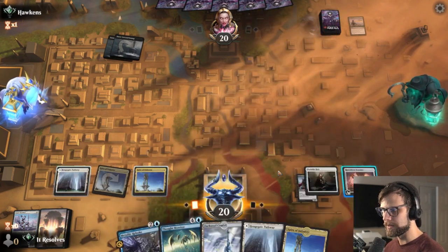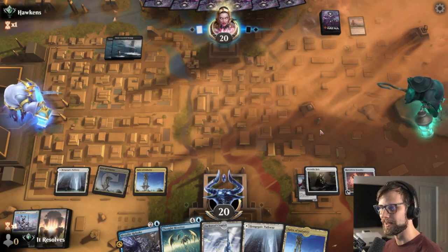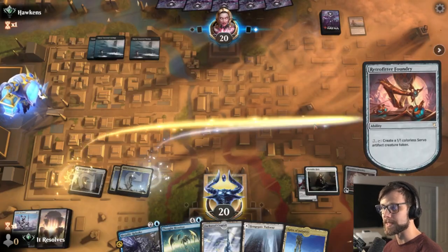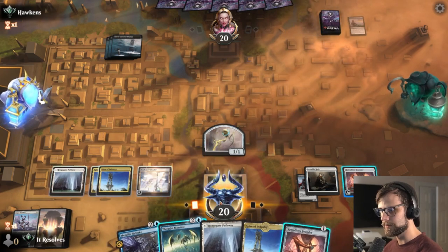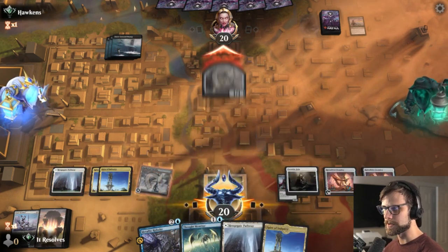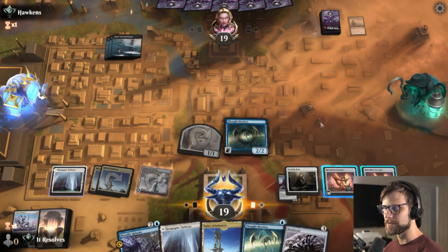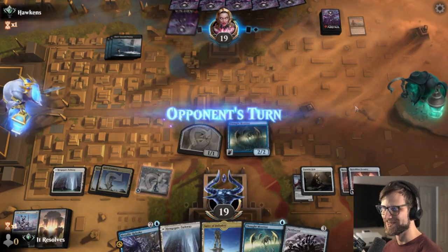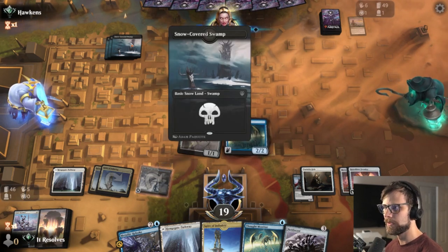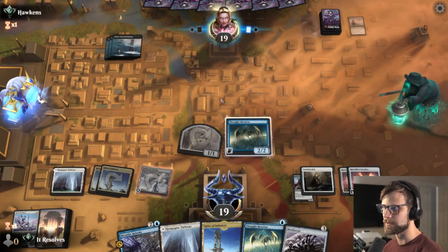Let's throw out the other Spire here — again this time we do have either Metallic Rebuke or this open. Actually no, we still don't have Metallic Rebuke, we don't have blue. I am messing up the Metallic Rebuke play like crazy — that's okay. Let's do this, that's very good, let's make sure we throw this down. We'll attack in first and then go Thought Monitor here. The auto-tapper tapped the Spire instead of the Pathway — that auto-tapper is a problem.